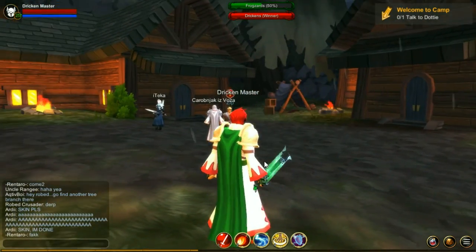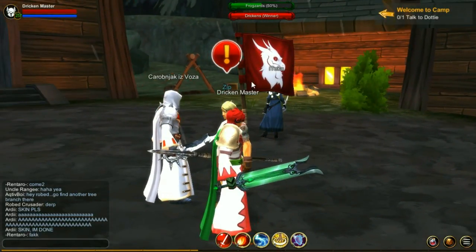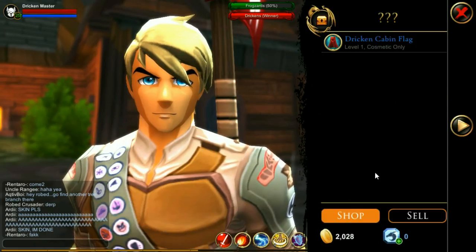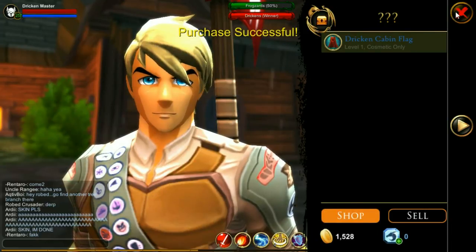And now with the Dricken victory, all you have to do to get your back cape, like what he's wearing, is just grab it out of the victory prize. It costs 500 gold, so it shouldn't be too hard to get. I'm sure most people have 500 gold.